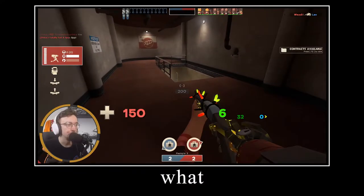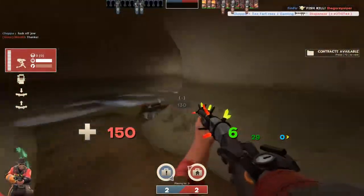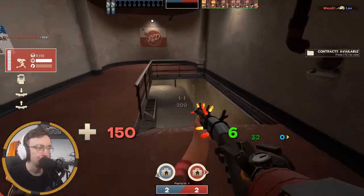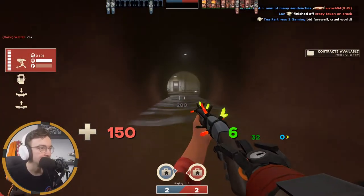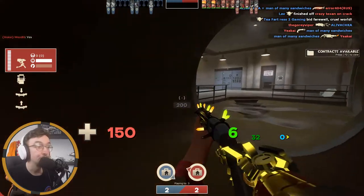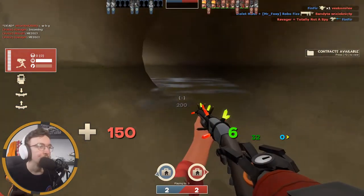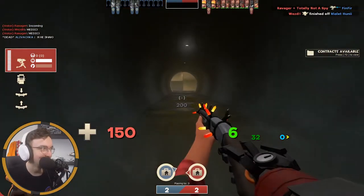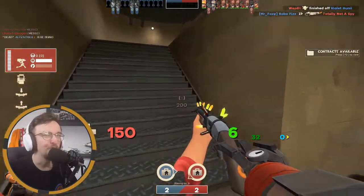I do like to run Shotgun Engineer normally, so this is very fun for me — it's a loadout I'm well versed with. I should be able to get a cheeky little Shotgun kill, providing they don't have like a Soldier-Medic combo like I can hear upstairs. Yeah, we should be fine though, right?